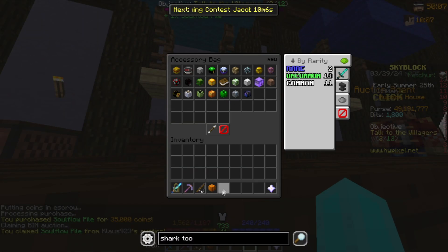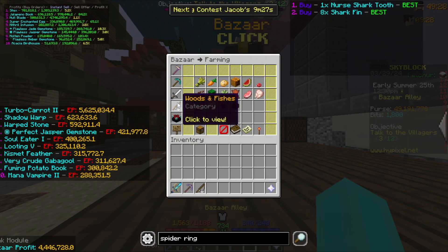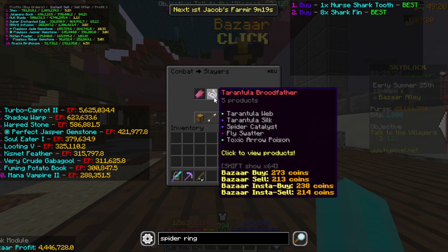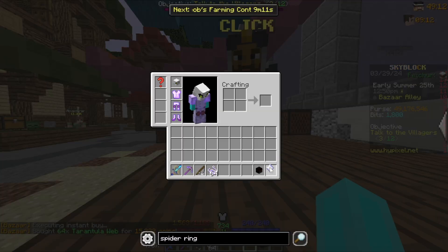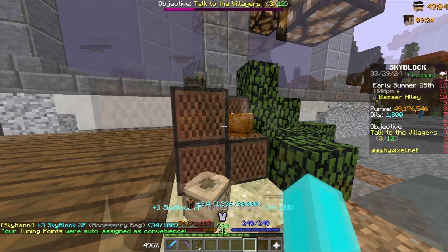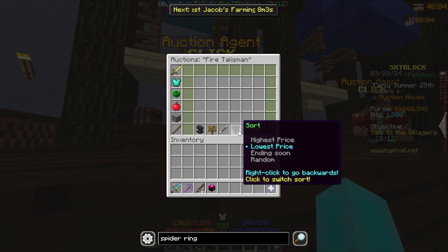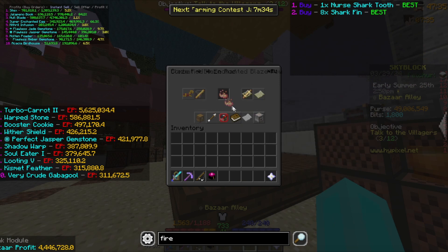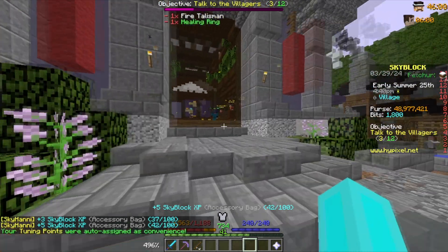The soul flow pile doesn't give any magical power, so let's take it out so it doesn't waste space. Over in combat, under slayers, if we buy 64 tarantula webs we can upgrade the spider talisman to a spider ring — and now we have the spider ring. There's also a healing ring I'll buy. For the fire talisman it's not on the auction house, so I'll get someone to craft it. Let's buy nine enchanted blaze powder — now we have the fire talisman and healing ring.